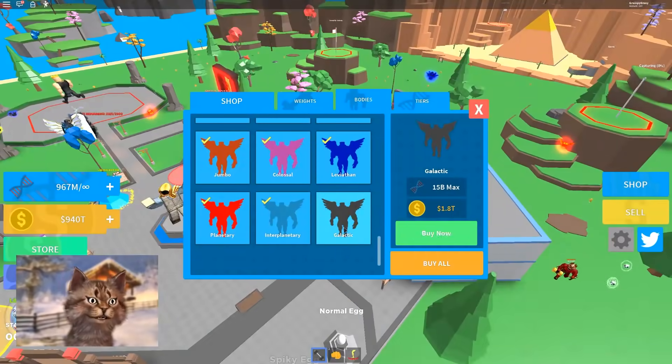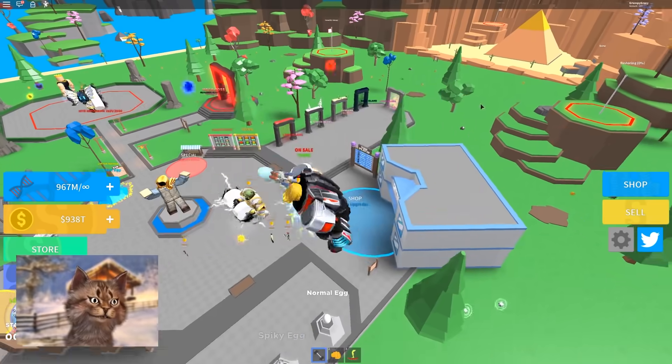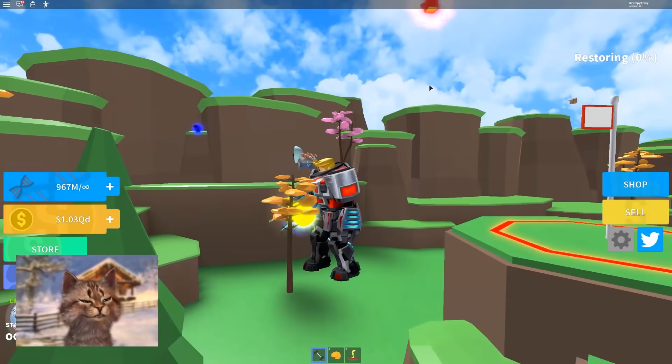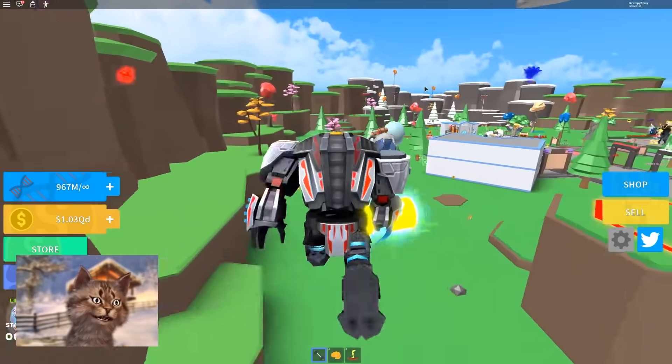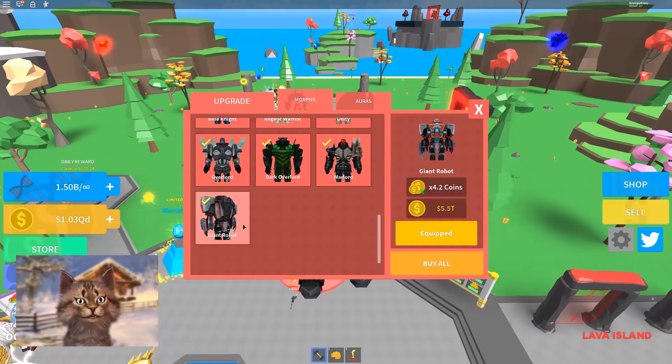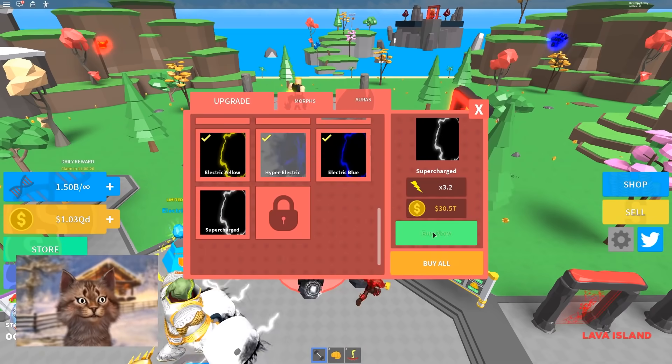Let me try the next one — galactic. I kind of look very similar sized. I guess I am a little bit bigger, but not that much. Just a little tiny bit. Let me go here — the giant robot is still the best. And then the aura — oh, there's more aura. I'm gonna buy this and this.